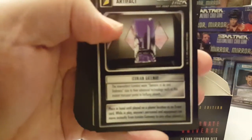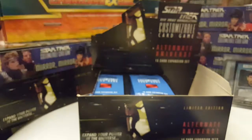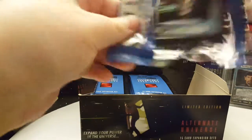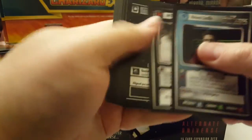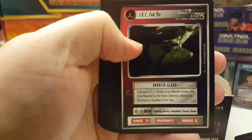The rare in this pack is Iconian Gateway again. And the rare in this one is Edo Vessel. And the rare in this one is also Edo Vessel. And the rare in this pack is the IKC Klingon Warship.